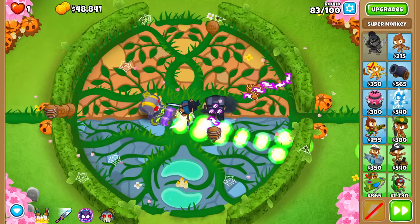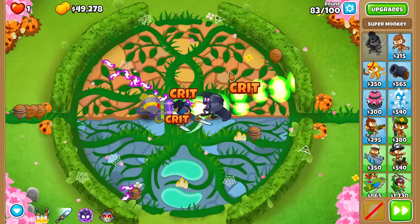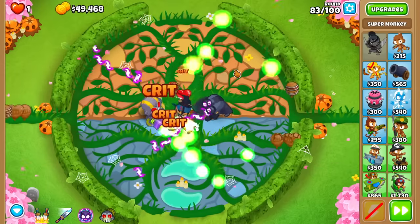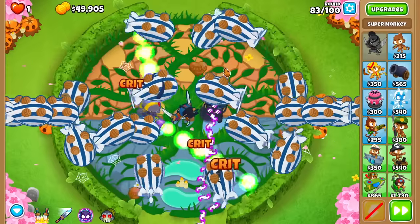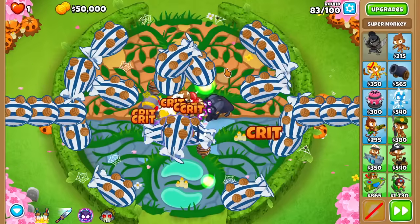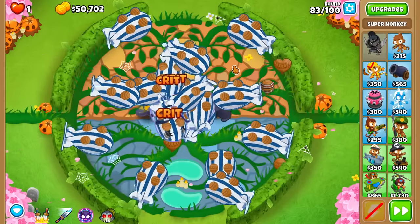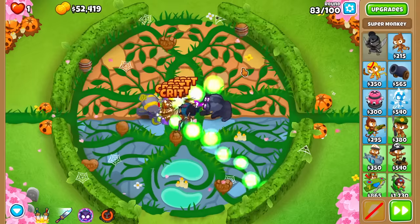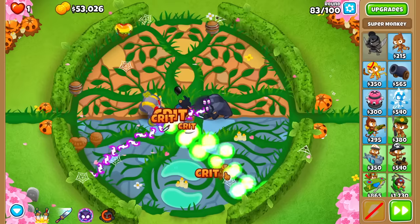We're pretty close to our $64,000 for the Dark Champion — actually about $15,000 away. Round 83 is a bunch of regular MOABs. These are a little bit quicker on us, so we're going to go for the TT ability fairly early on the round. That gives us a little bit of time to recoup it back.